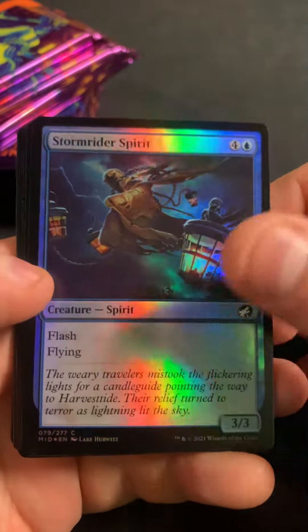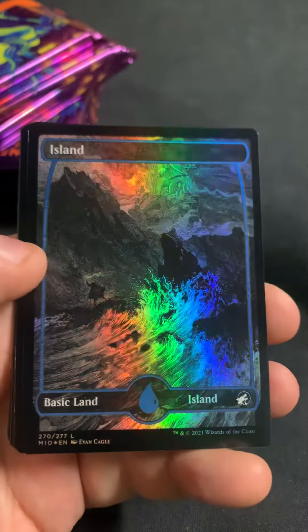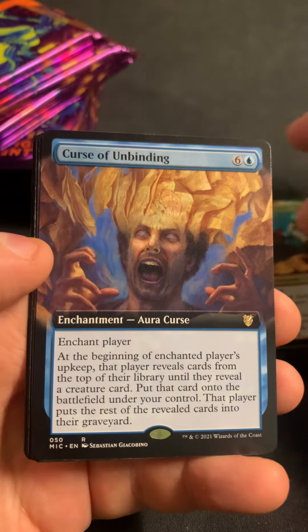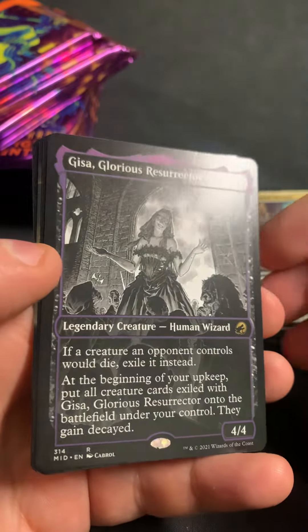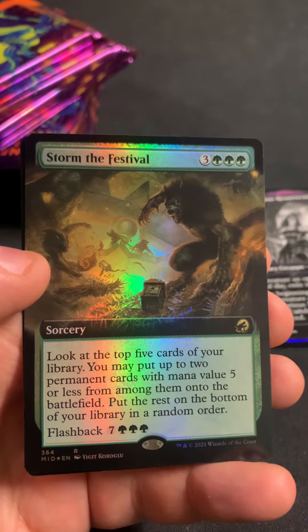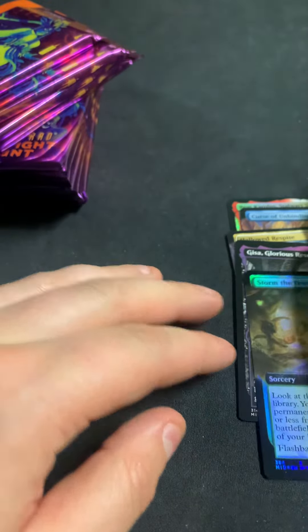Look how that opens so easy compared to how packs are nowadays. I don't remember how the packs are configured — I think it's a couple — oh there's a Consider, that's a nice uncommon. So I guess four commons and two or three uncommons. We got a basic Island from Colorhost, Steward Slayer as the first rare, Curse of the Unbinding as the commander rare, Hallowed Respite as the extended, Don Heart Rejuvenator as showcase, Tavern Ruffian as showcase, Gisa Glorious Resurrector as a showcase rare, Fang Blade Brigader, and Storm the Festival as the rare extended, and Spy Spirit. Yeah, we definitely missed on that one.